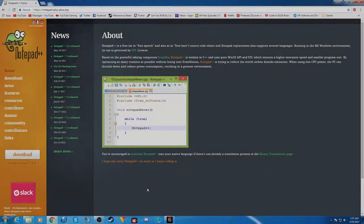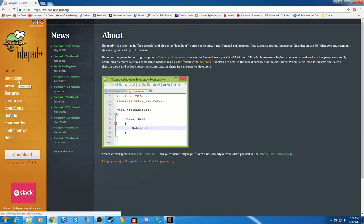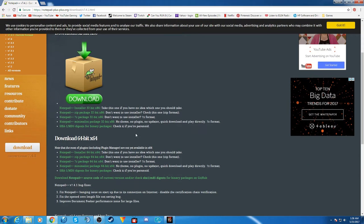Once you've found the blocks you want to use, make sure you have a program that can edit the XMLs. I recommend Notepad++, which is a free program available at notepad-plus-plus.org. Just click the download link and select either 32-bit or 64-bit depending on your computer.